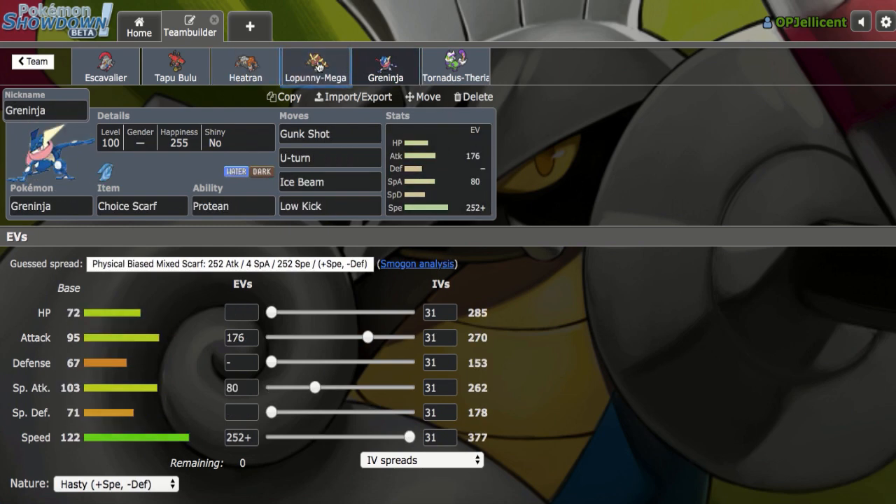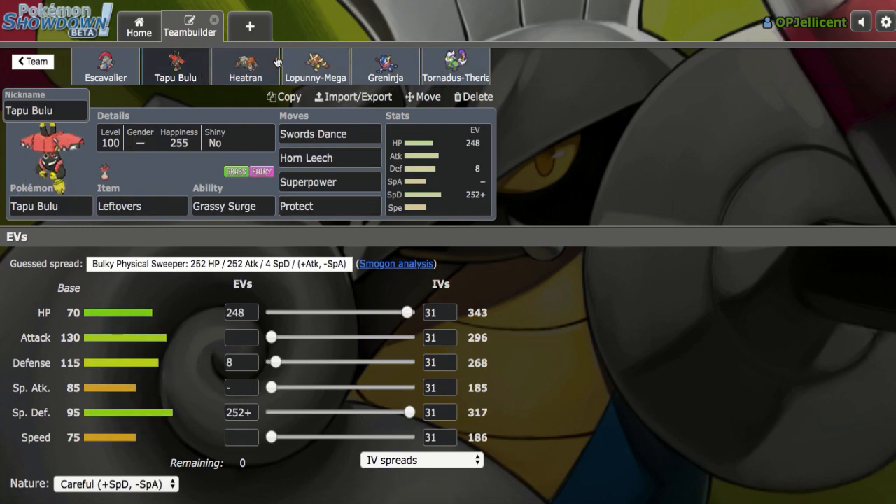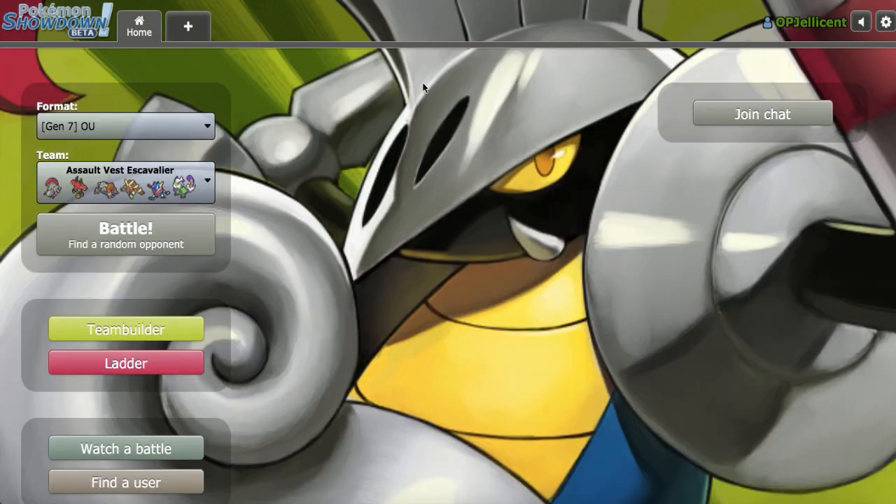Mega Lopunny and Greninja provide all the speed control we need, and Tornadus provides the hazard control as the Defogger. The one ground immunity — I'm okay with using a really offensive ground immunity because even if this gets caught by Stone Edge, we have Bulu to take Ground-type attacks as well. Tornadus is also the Z-move user for the team. That'll be the team, let's get started.